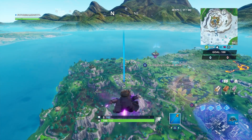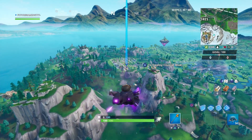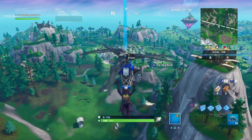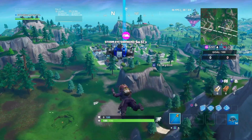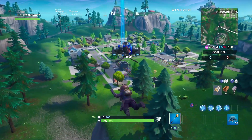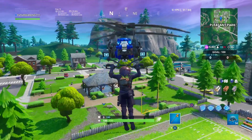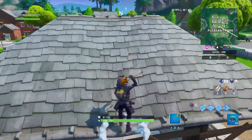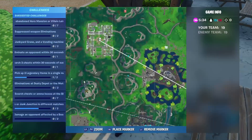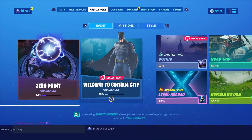Even though it's on the other team's side, they'll be dropping in late so hopefully I'll have the advantage. The final canister is in the center of Pleasant Park. I got killed trying to get this challenge multiple times — people always grab this one, it's so annoying. I recommend getting the other ones first. You'll hear the canister even if you don't see it. There it is right there at the center of Pleasant Park — just diffuse that and you're done.